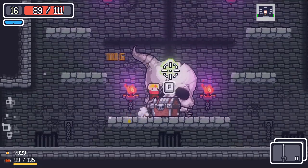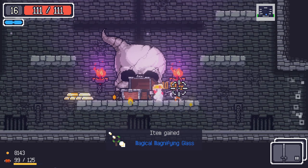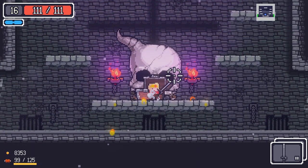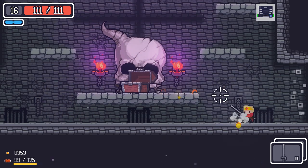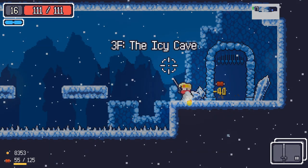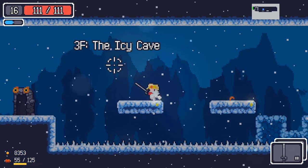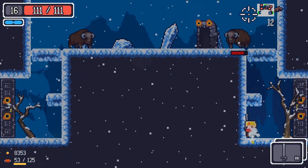And we'll see what we get from our boss chest — and there's our healing as well, got to make sure not to forget that. In our boss chest we get the Magical Magnifying Glass, which I believe is something related to guns. Bullets become bigger and increase... okay, that's not bad, but we don't have any guns yet so that's not going to be useful for us yet. We'll see about using that later on if we find any guns. Got to remember, these floors are much more difficult — the difficulty really does step up.